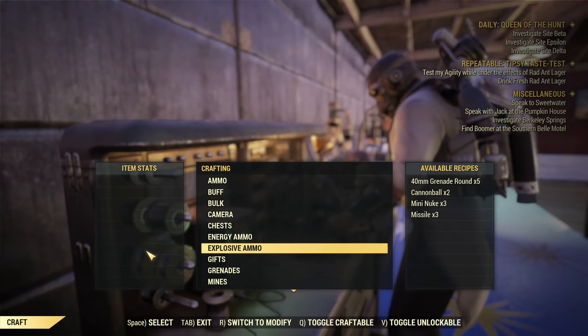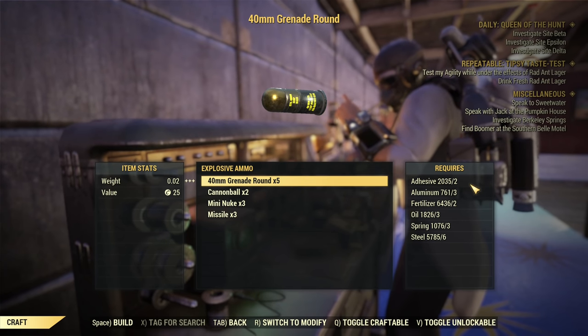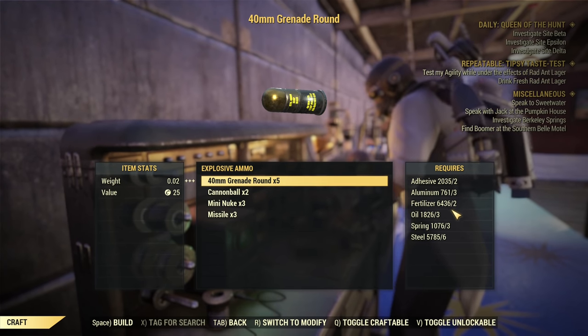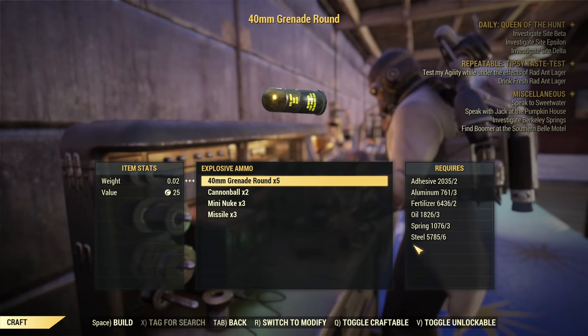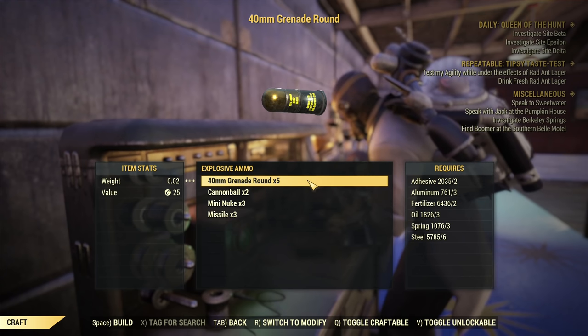Crafting the ammo itself is expensive. You find it under the explosive ammo category, and crafting 5 rounds will cost you adhesive, aluminum, fertilizer, oil, springs, and steel. That's a lot of resources to get just 5 rounds of 40mm grenades.